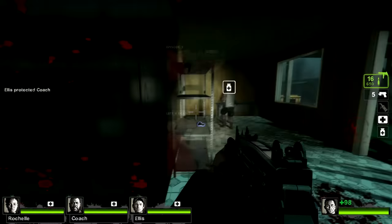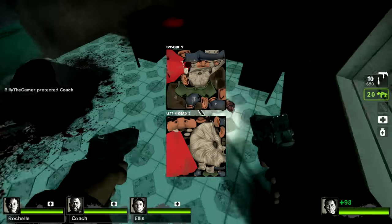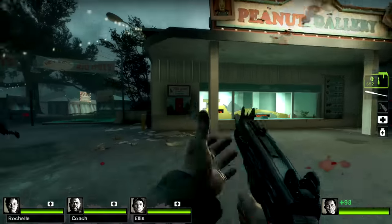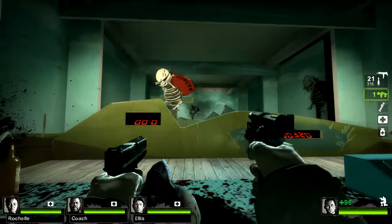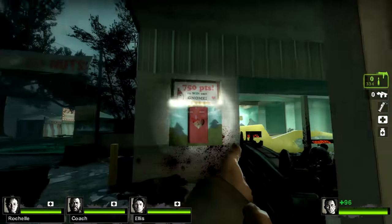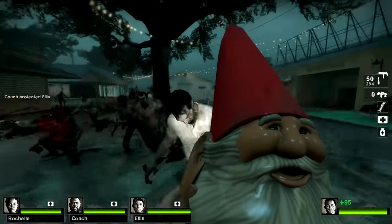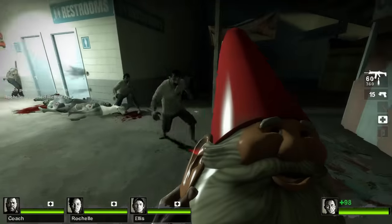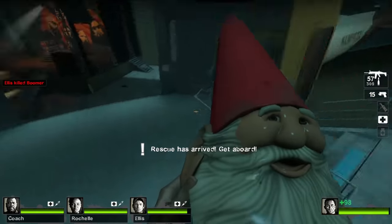This rendition of the gnome was completely overhauled from the version we saw in Episode 2, as you can tell by comparing the model's textures. He appears in Chapter 2 of the Dark Carnival campaign, The Fairgrounds. To get your hands on him, you'll need to score over 750 points in the shooting gallery minigame, at which point a prize closet opens with him inside. Just like the gas can and cola bottles, the gnome is an improvised weapon you can left-click to throw and right-click to push enemies with. To get the achievement Garden Gnome, you'll need to take him from Chapter 2 all the way to Dark Carnival's finale and carry him into the rescue helicopter.